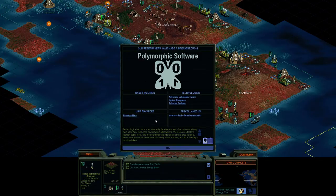We got a couple of naval units over there. "Technological advance is an inherently iterative process. One does not simply take sand from the beach and produce a data probe. We use crude tools to fashion better tools and then our better tools to fashion more precise tools and so on. Each minor refinement is a step in the process and all of the steps must be taken." — Chairman Sheng-Ji Yang, Looking God in the Eye. So that gives us heavy artillery, and it also increases probe team base morale.